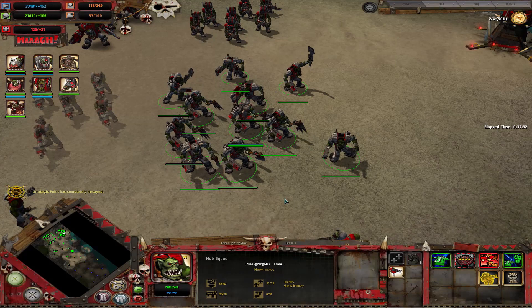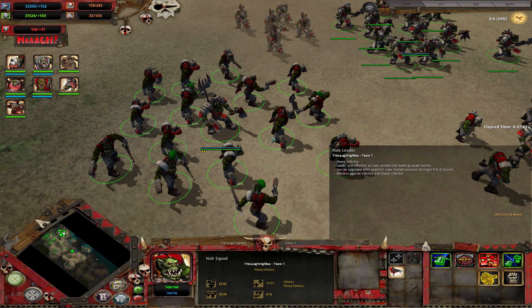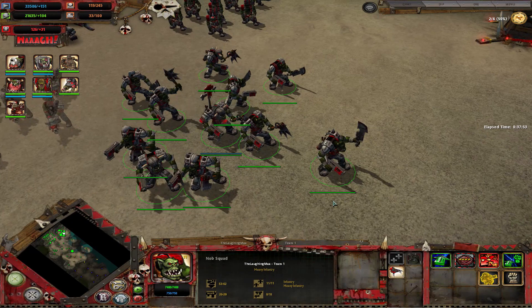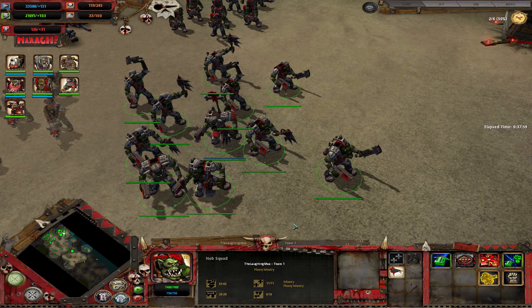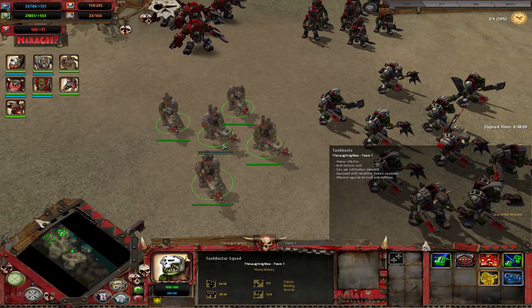In tier two you have access to the knob squad — basically a squad full of knob leaders. Stats are a little different from the knob leader attachments, and the regular models are slightly weaker, but in general they're really strong. They cost a lot of org pop cap per model so be careful, but they're very tanky and pack a punch in melee. You can have up to two squads on the field at the same time.